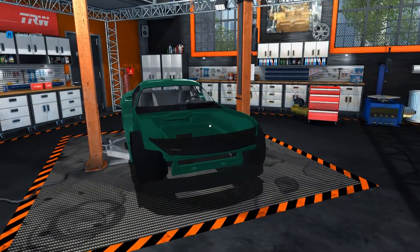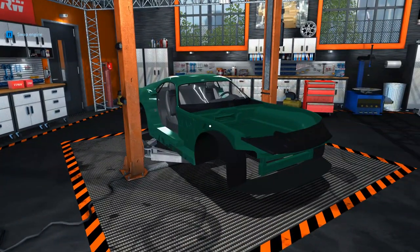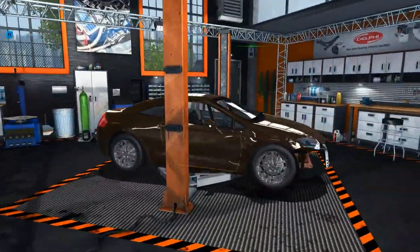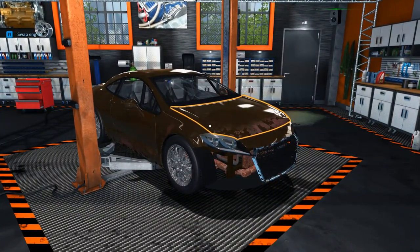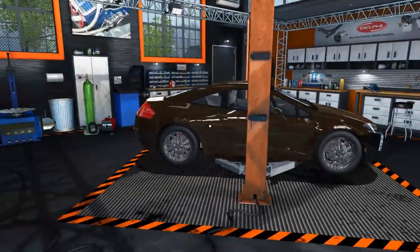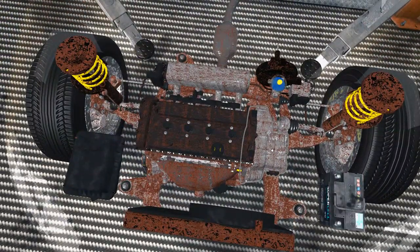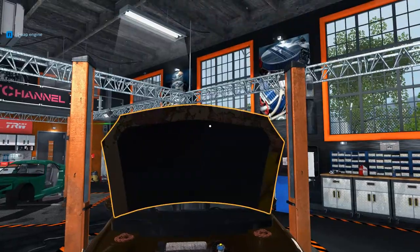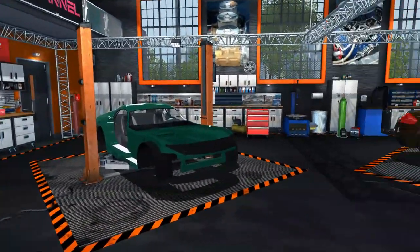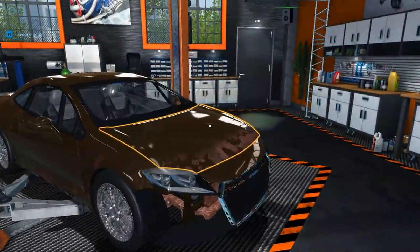I'm quite impressed with it so far. We have two of the new cars here: the Ecos Cobra, which is kind of a mash-up between a Viper and a TBR — I quite like it. We also have the Sakura Moon, which is essentially a Mitsubishi Eclipse and is front-wheel drive. There is also another car that is essentially a BMW M3.